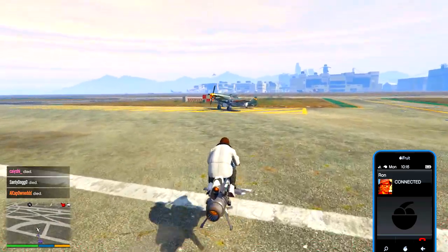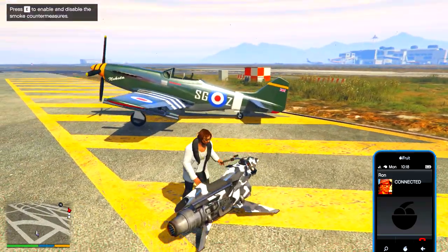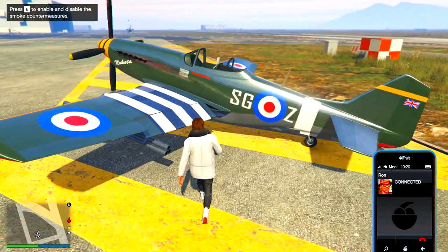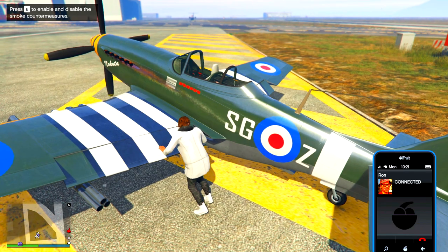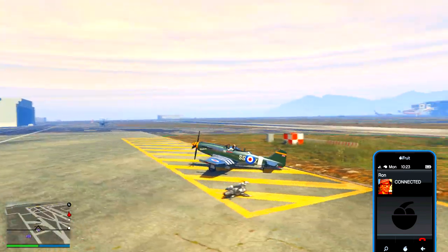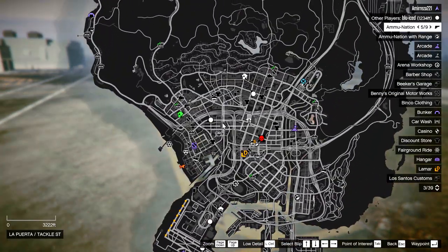Go ahead and start a mission. You can use any planes or helicopters that you have in your hangar for all these missions. Every mission they'll also spawn a plane for you to use, so sometimes depending on the mission it's actually good to take the plane they give you.